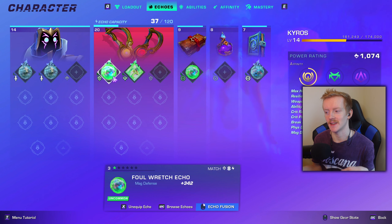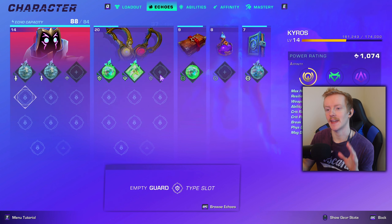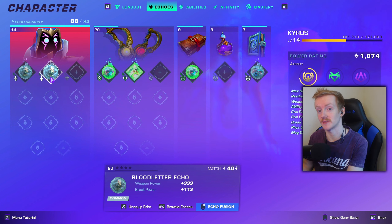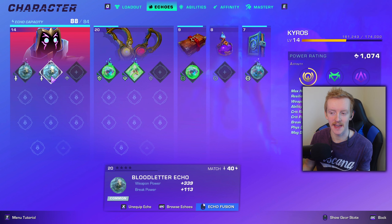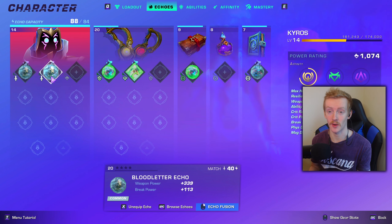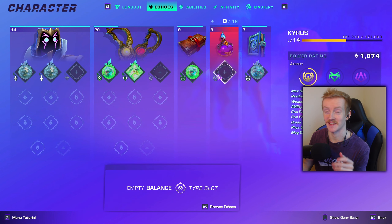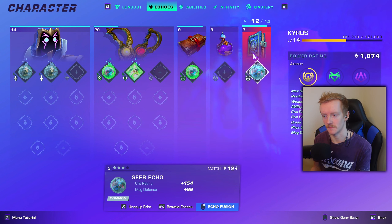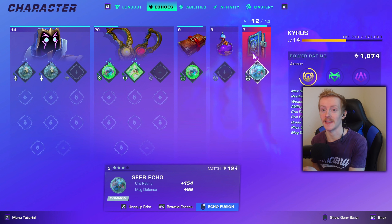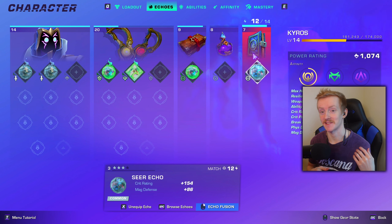Every wayfinder and every weapon will have the same echo type slots — it's not random per character. So every Kairos will have the same echo type slots, every Sinja will have the same echo type slots, and so on. Same with weapons. However, accessories are randomly rolled, so you can get the same accessory multiple times and each one will have a different echo slot. It's kind of like farming weapons in Destiny for different rolls — you keep farming until you get the right echo slots you want.